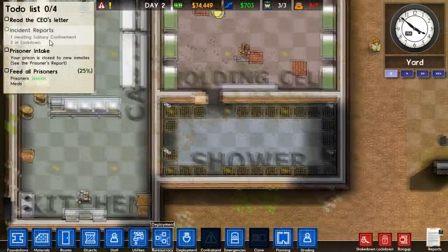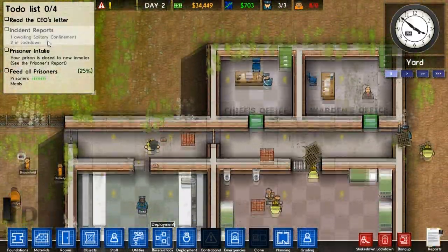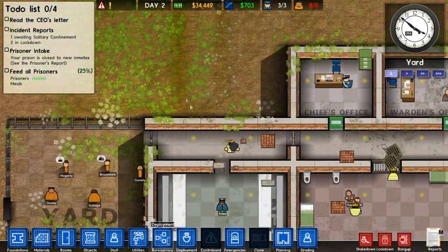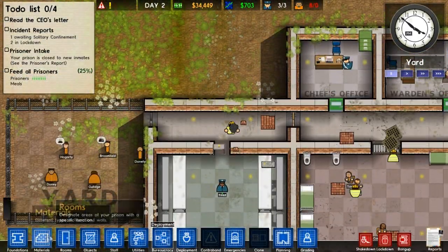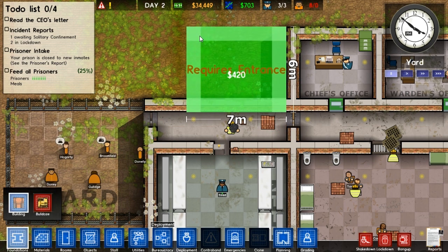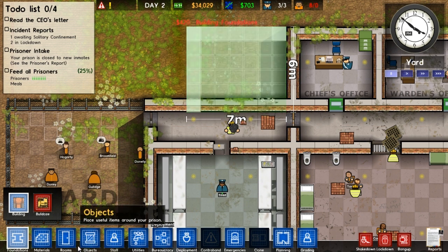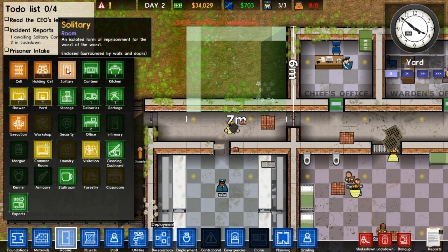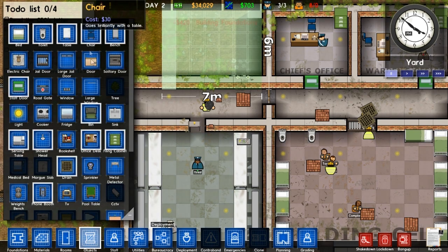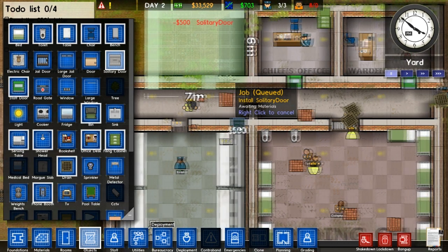One awaiting solitary, two in lockdown - we don't have solitary yet. Where should we put a temporary solitary containment? Let's put it here next to the offices. Build a room. How big does a solitary room need to be? Probably not very big. We need to put a solitary door on that because he's going to try and bash it down.